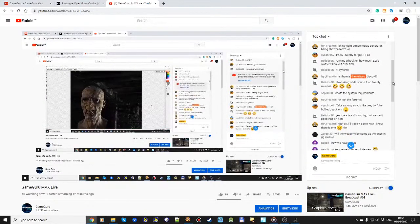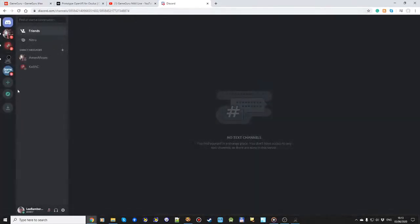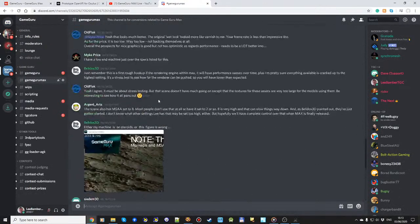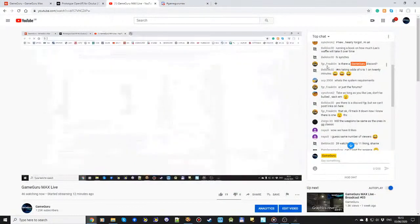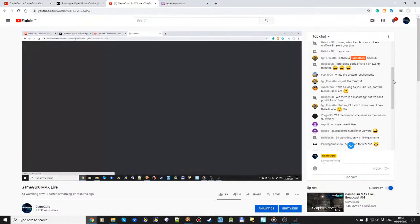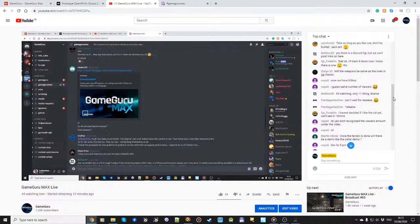'Running a book on how much Lee's waffle will take it over time.' Yeah, I know — I am my own worst enemy. 'Is there a GameGuru Discord?' Yes there is — you can talk about all kinds of things there and there's some awesome stuff going on, like Moses' forklift truck using real vehicle physics. 'Will the weapons be the same as in GG Classic?' No, they'll be better. You can copy over your old weapons into Max manually and those will continue to work.